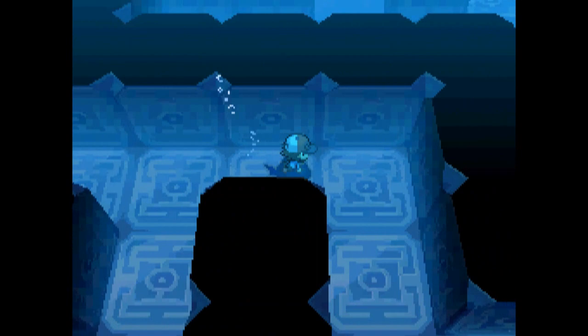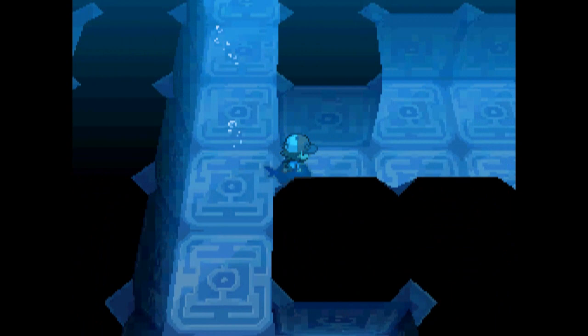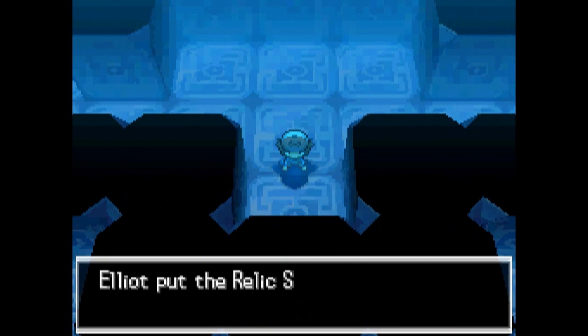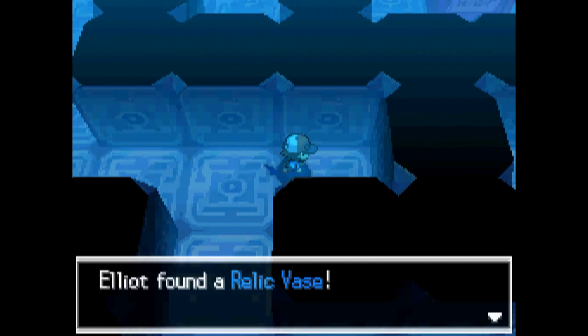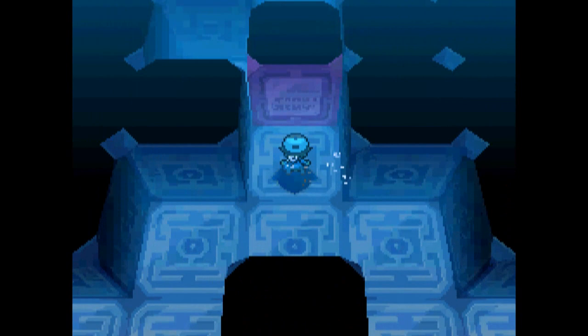We're first exploring the western dive site if you're following along. We're just above the entrance, about the middle. On this dive I'm going to be exploring the west side of the ruins — or at least this floor — and the central area. There are a couple of other treasures around there: a Relic Statue, which is worth a lot, and a Relic Vase, also worth a lot.